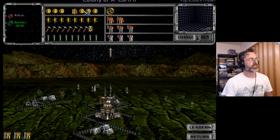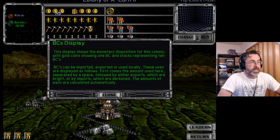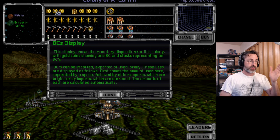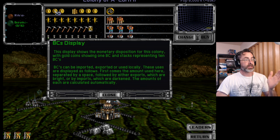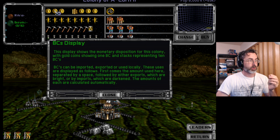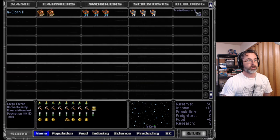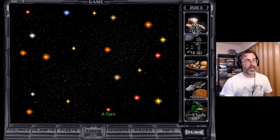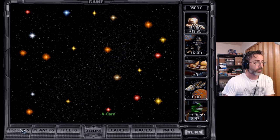Finally, up here, this is our BC generation. I have three coins here separated by space, and then a stack of ten plus three more — so 13 and three. This display shows the monetary disposition of the colony: gold coins showing 1 BC and stacks representing 10. BCs can be imported, exported, or used locally. We're using three locally and exporting 13 BC — that's what we're exporting to our bank right now. But if we had other colonies, we could share out the coin to those other colonies.